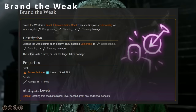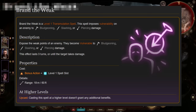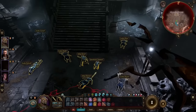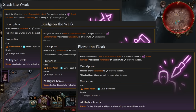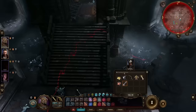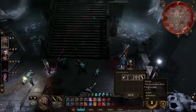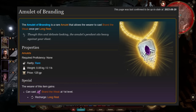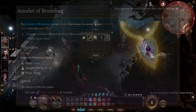Next up is the level 1 transmutation spell, Brand the Weak, which grants the caster the ability to make one opponent vulnerable to bludgeoning, slashing, or piercing damage. Upon casting the spell with a bonus action, you get to choose from one of the associated spell effects: Slash the Weak, Bludgeon the Weak, or Pierce the Weak, each of which doubles the damage output for that specific damage type. To gain access to Brand the Weak, you will need to find Ajaknir Jira, located within the Githyanki Infirmary and Hatchery below the Rosymourne Monastery, or simply follow Lae'zel's companion questline.